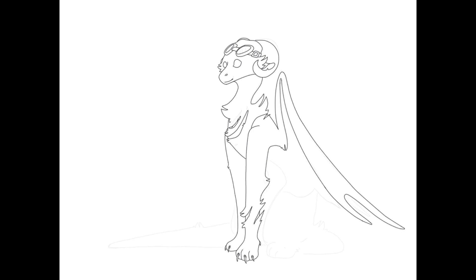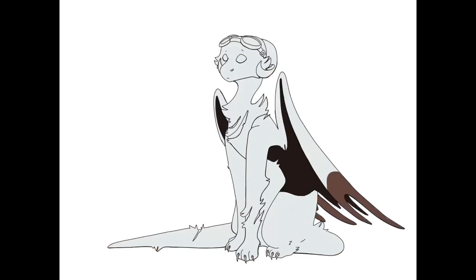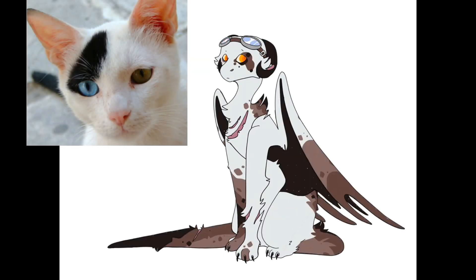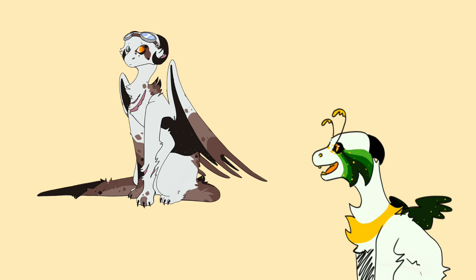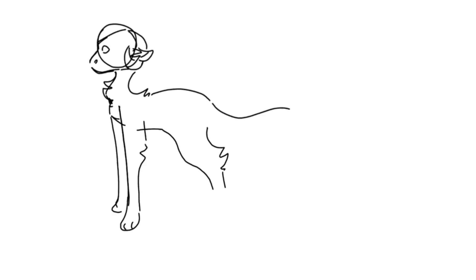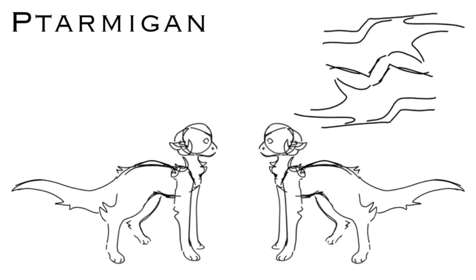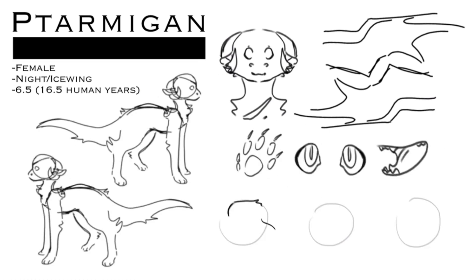I also added these goggles, as they play a part in the story and I think they look nice. I almost got rid of the heterochromia eyes, but decided to keep them in the end, just changing the colors. I also kept the scar as it is important to the story. Now it's time to draw her a new reference sheet. I also decided to change her name to Tarmigan — A, because they are just so cute, and B, because there is already a Frostbite in the books.